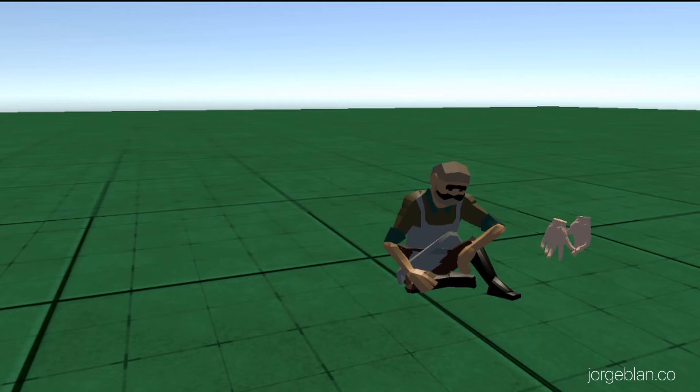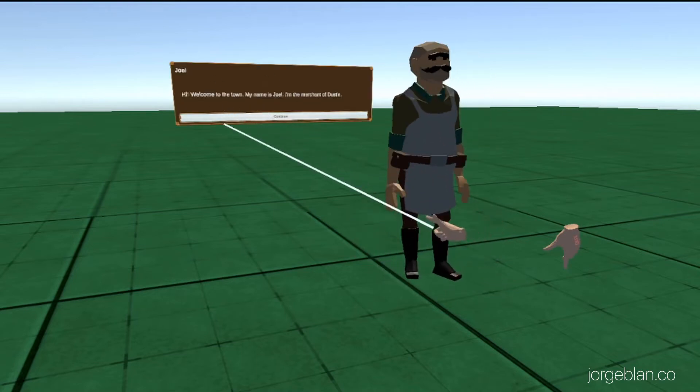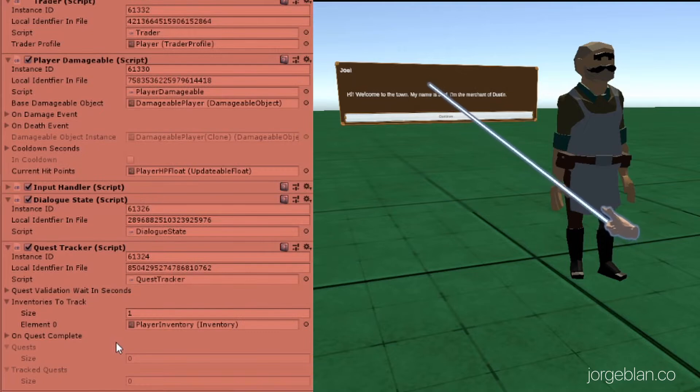Hello everybody and welcome back. Today we're going to be looking at the quest system. We're here already in VR and we are using the merchant scene that we had before for the dialog. You'll see in a second why. So let's first interact with the merchant. As before, everything is going as usual, but if we check here in the hierarchy, the player now has a quest tracker, and the editor is set in debug mode so you can see that the quests inside the quest tracker are zero for now.